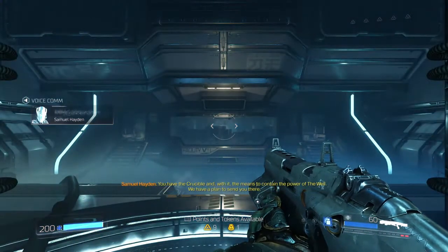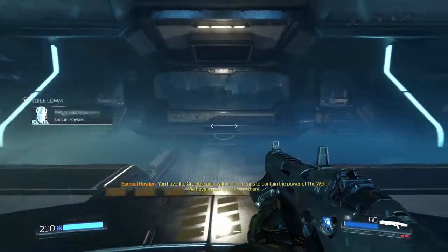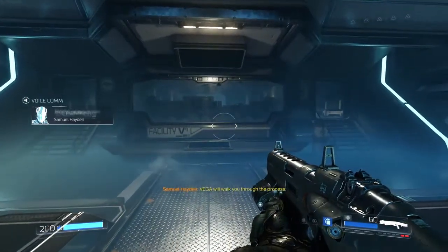You have the Crucible, and with it the means to contain the power of the well. We have a plan to send you there. Vega will walk you through the process.